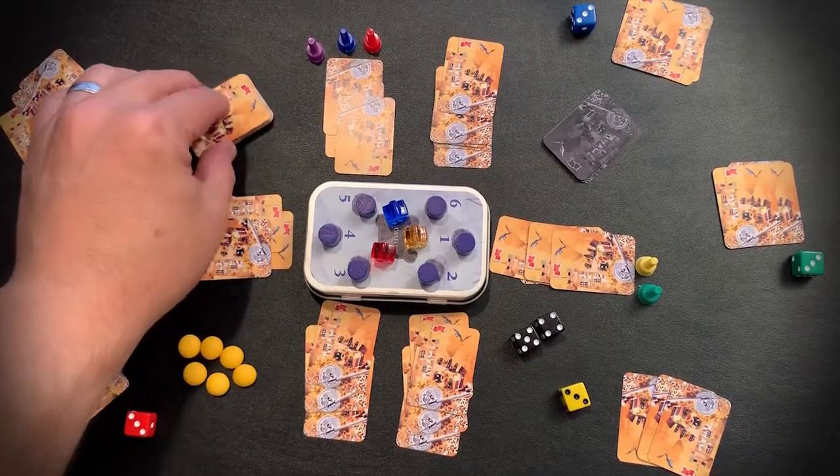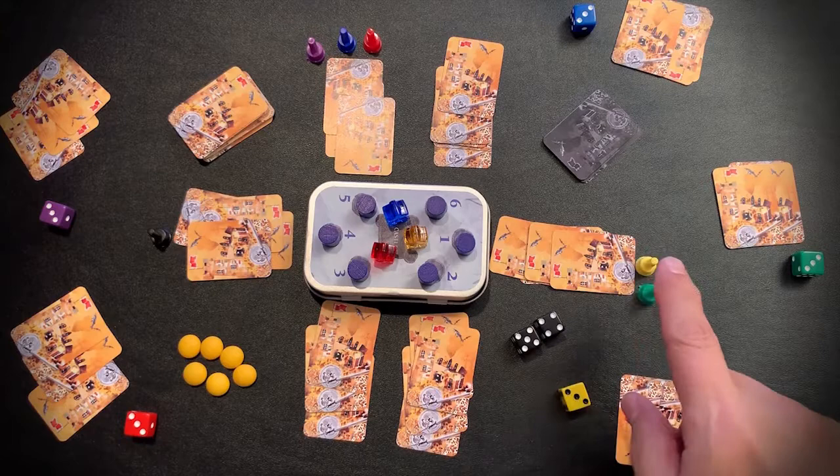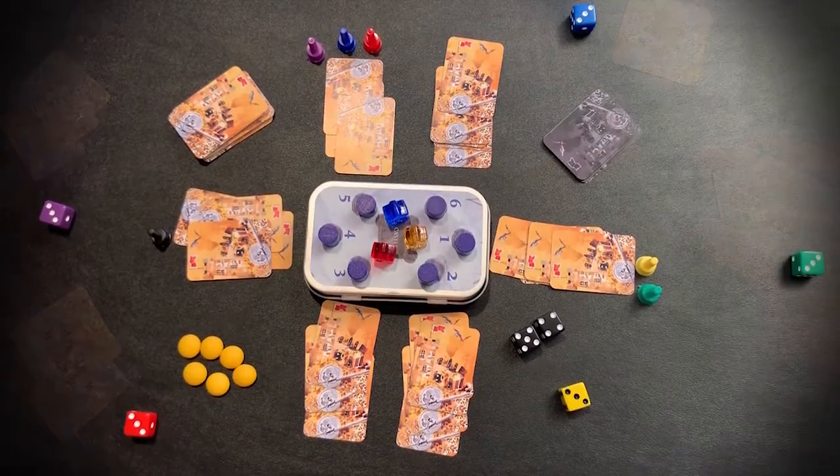The remainder of the cards are placed off to one side — this is the Master Treasure Deck. The player that rolled the lowest keep will go first. I'll pick up my cards, everybody else will also pick up their cards, and we will begin.